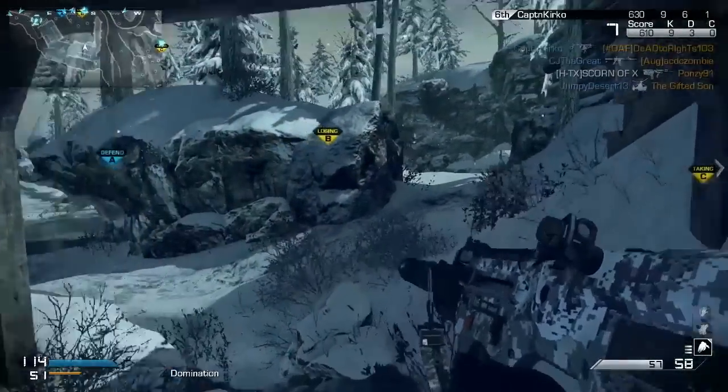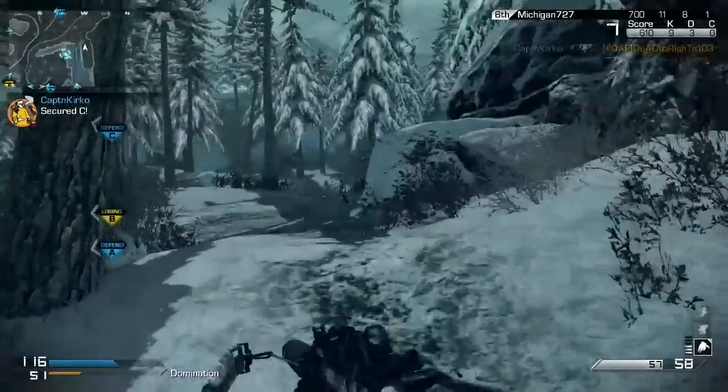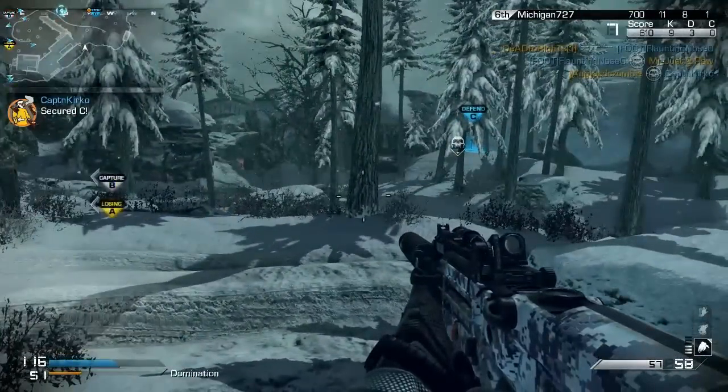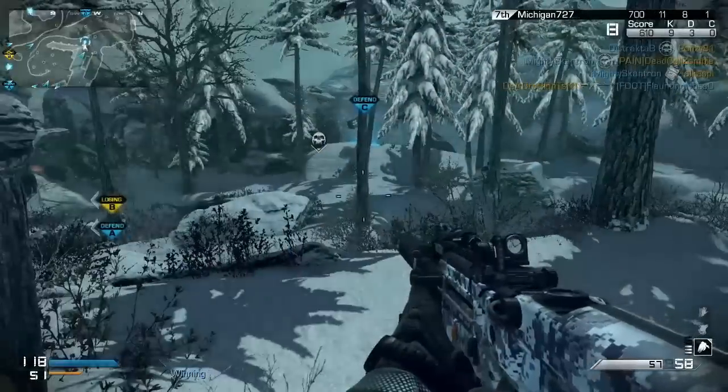The A spawn is also very good if you control the little building, but it's very hard to get out of there once they start rushing in. So just be aware of that if you're having trouble with your KM Strikes.